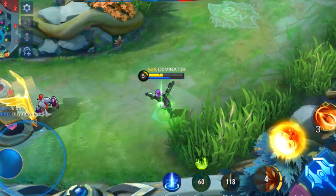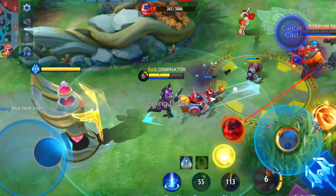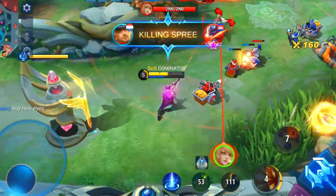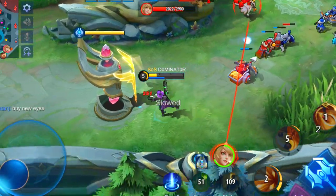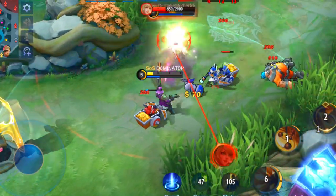If you want to counter Clint with other heroes in late game, the ones with a bit of defense or high burst damage that are able to come close can take Clint out easily. Pick heroes like Alucard, Aldous, Ling, Fanny and Hanzo to counter Clint.